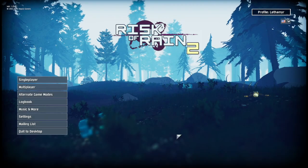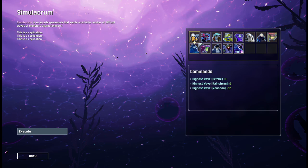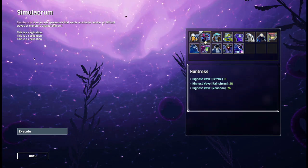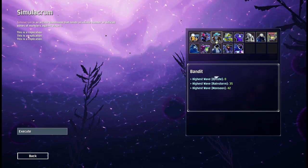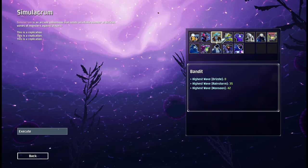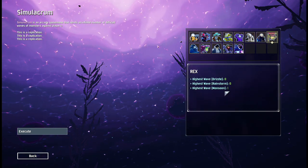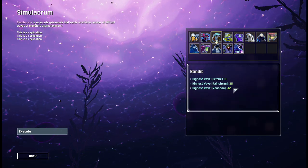Welcome back everybody to channel 2. Today we've got Risk of Rain 2 and we're gonna be doing the alternate game mode, Simulacrum. It's actually like an endless zombie wave basically. I've got a few good runs before — Monsoon 27 on Commando, 76 on Huntress, 42 on Bandit. I think those are the only three characters I've done. My goal today was to get to Monsoon level 50.